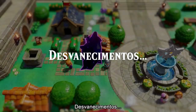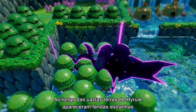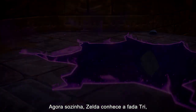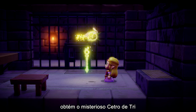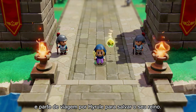Stolen away. Across the vast lands of Hyrule, strange rifts have appeared and have taken many people, including Link. Now alone, Zelda meets the fairy Tri.